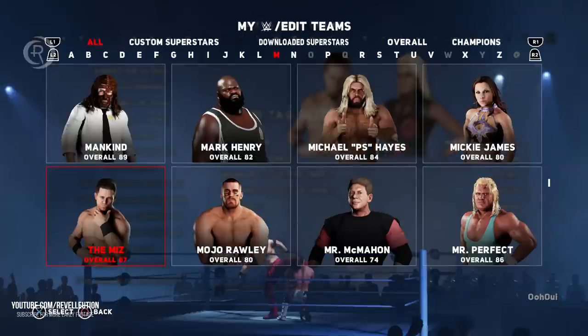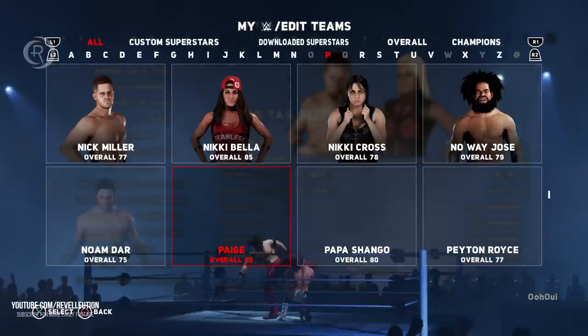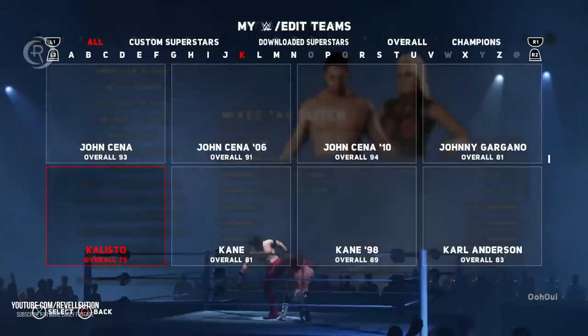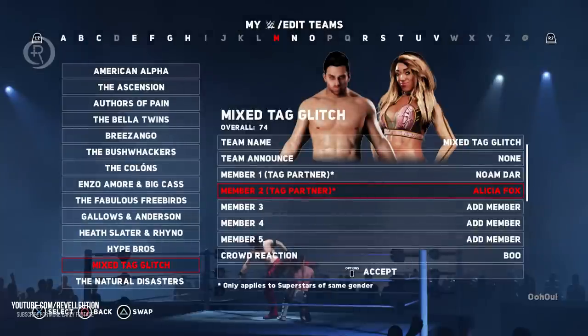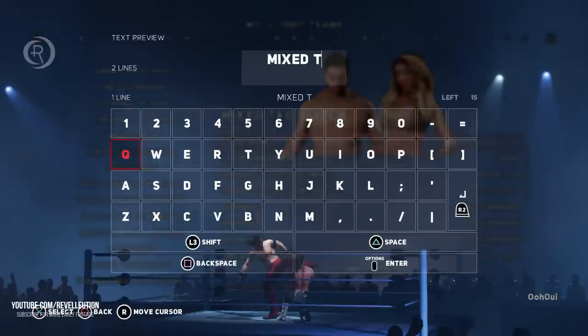Once you've finalized all of your options, make sure it's saved, then head back out. Simply replace the Miz and Miztique with whoever you want. You can then name your stable — in our example we've named it Noam Dar and Alicia Fox. Simple as that: sit back, relax, and enjoy this simple little glitch.